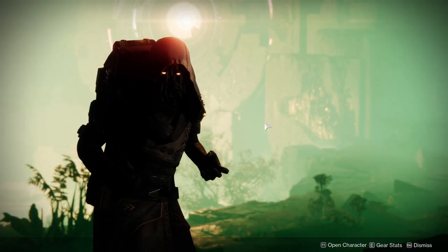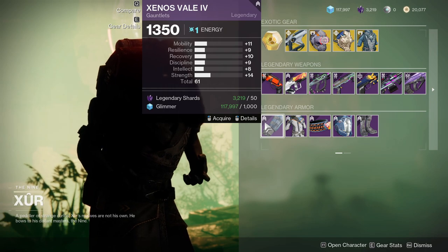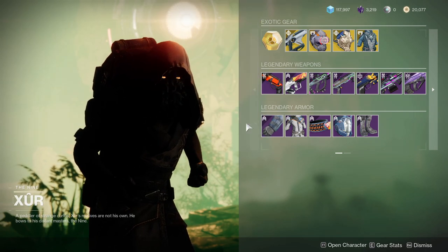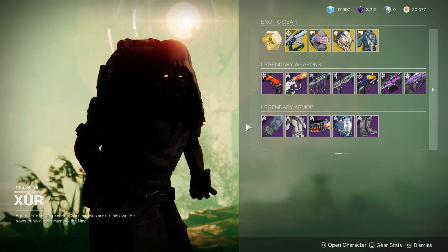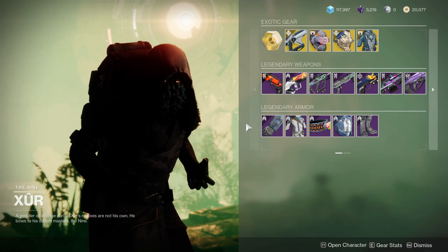Here's on Watcher's Grave on Nessus. He's currently selling the Vanguard Vanilla Destiny 2 armor set, which is really interesting. I would recommend this for pretty much all the classes, but specifically the Titan probably has some of the best pieces.